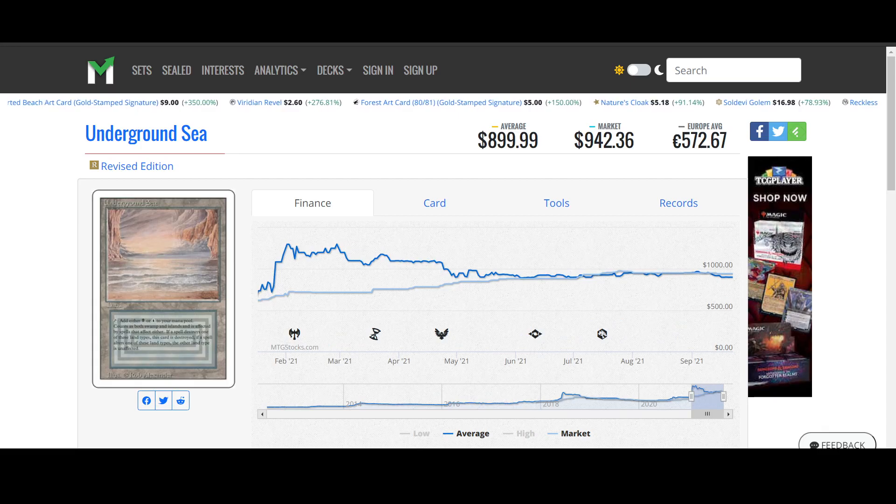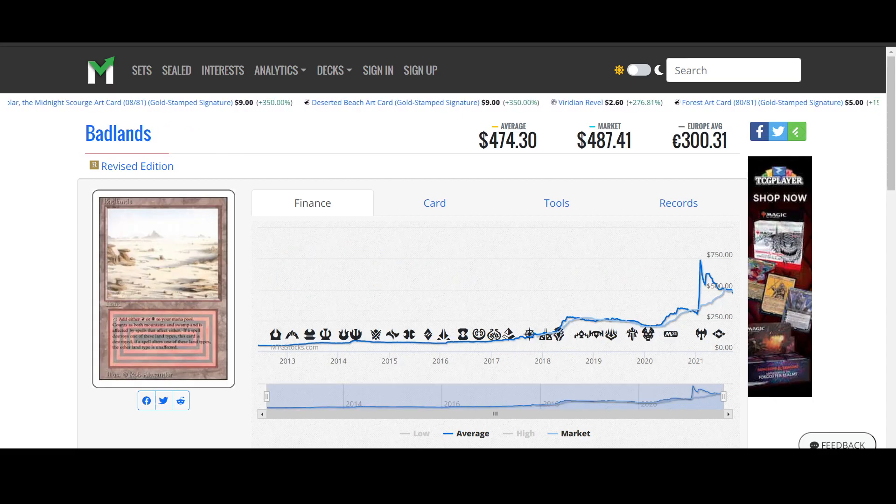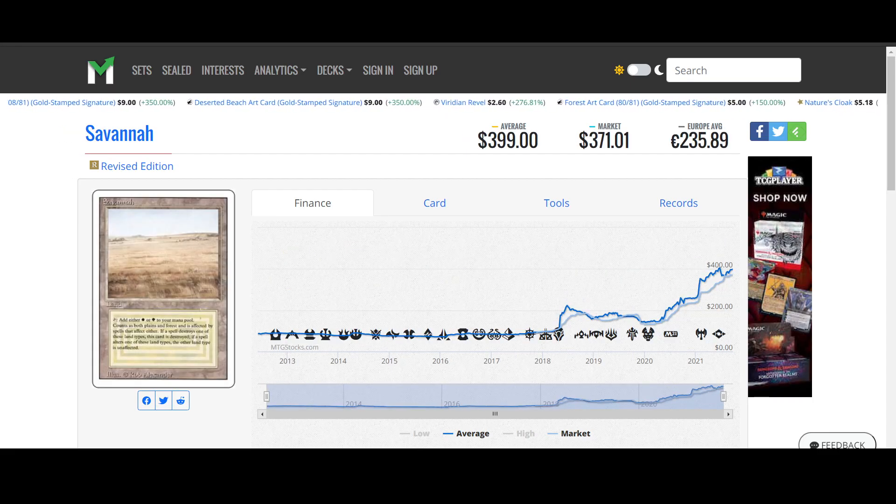Moving on to Badlands, Underground Sea, Badlands — nothing much. Plateau, no difference. Savannah looks like it's creeping up.